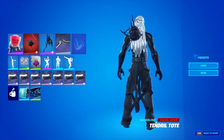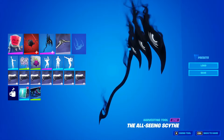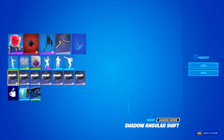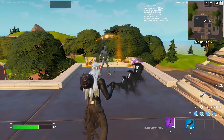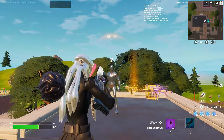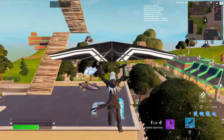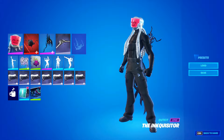I really didn't know if they used this backbling, but it looks okay — the Tendril Tote backbling. We have the All-Sing Scythe pickaxe, the Sky Shadow wrap, and another black and white wrap, the Shadow Angular Shift glider. The backbling and pickaxe look great with him. I really do like this, though I wouldn't go with this backbling — that's the one thing I don't like. The wrap looks great, and the glider looks great as well. The Contra glider would look great as well.